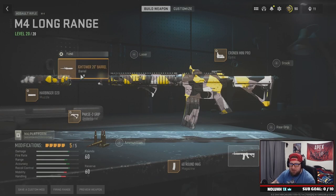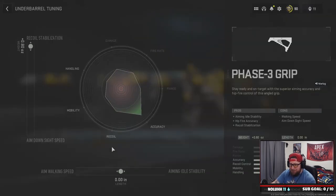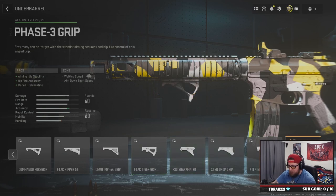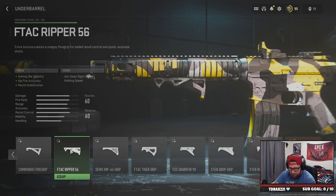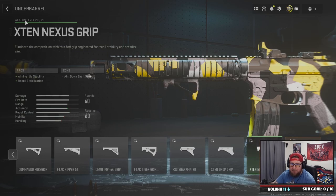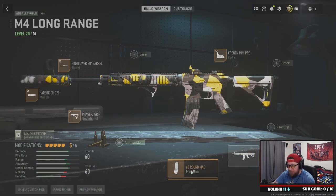Next we have the Phase 3 grip, tuned for recoil stabilization. ADS speed is already pretty good and we already have enough recoil control and accuracy on the build. You could swap this out — the Ftac Ripper 56 is definitely very popular — but I really like the Phase 3 grip because it gives a huge jump in accuracy with the stabilization.